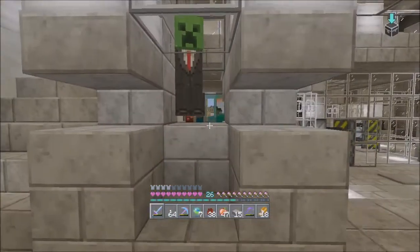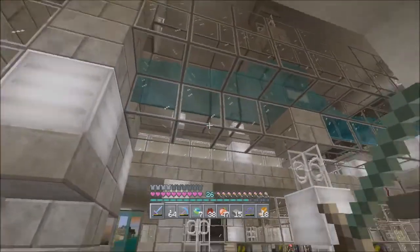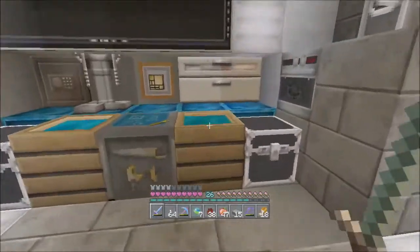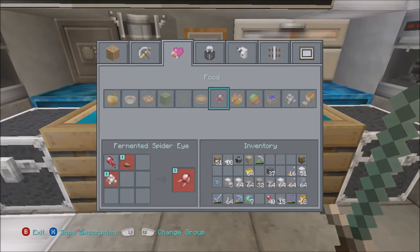Cap'n Bucko took quite a few hours to get the right zombie to fall into his trap so he could heal it and turn it into a regular villager. I'd be curious to see what happens here. Let's drop these apples in. How do we ferment a spider eye? Fermented spider eye - oh, we need brown mushrooms and sugar as well. We're going to have to work on those ingredients for sure.